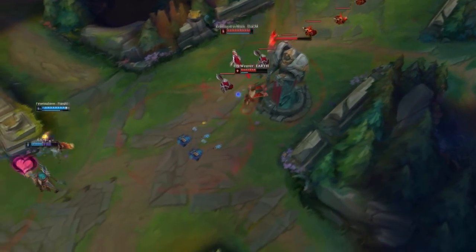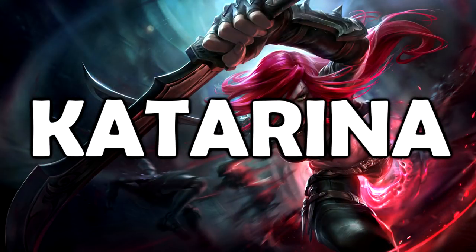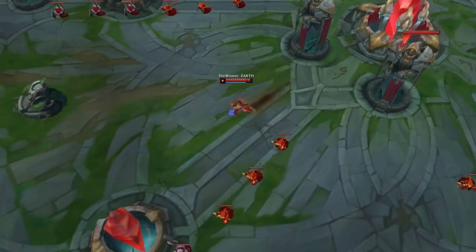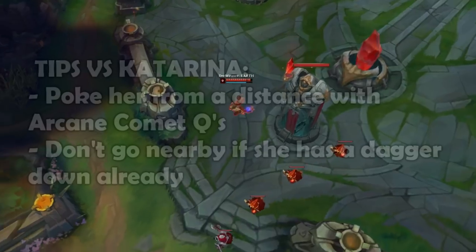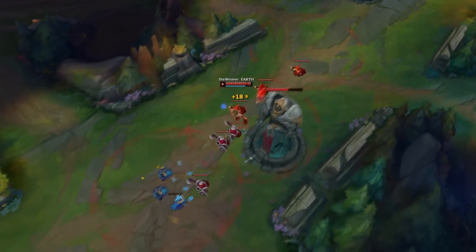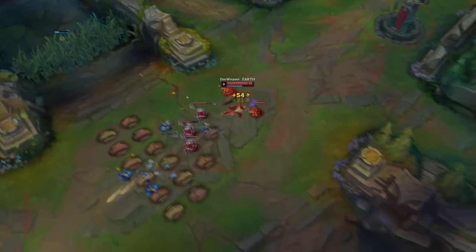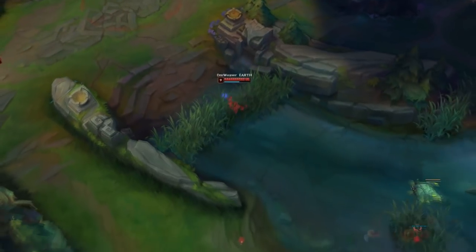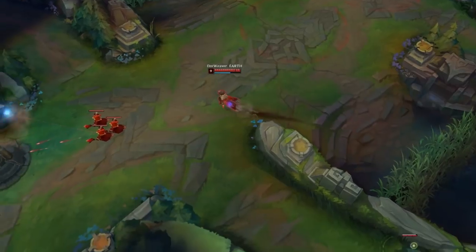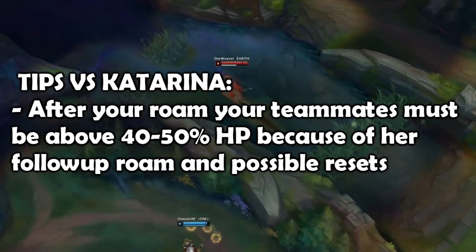Katarina is one of the harder matchups but survivable with an early magic resist item such as Null Magic Mantle or Negatron Cloak and Exhaust for her ult. Use Arcane Comet for this matchup so you can poke her from a distance without getting hit by her Q. When she doesn't have a dagger set up on the ground, go and Q her but stay far away from her daggers. Later on in teamfights unless she is a very good player she will struggle because of your Exhaust and other CC spells from teammates. Her roaming potential is on par with yours minus the ultimate, so be extremely careful on roaming and following her roams. Never try to outplay a Katarina simply because of her dashes. Play relatively safe until 6 then roam, but beware of the follow-up — roam only if your teammates will remain above 50% HP so Katarina won't get any reset.